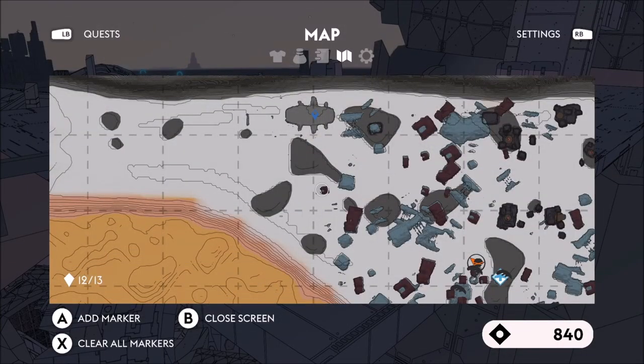The crashed ship Trellix Pillar can be found in the Sardic Waste, which is the region in the northeast corner of the main Midden Map. In this corner you can see that it can be found in the upper northwestern part of the area, where I have the blue marker.